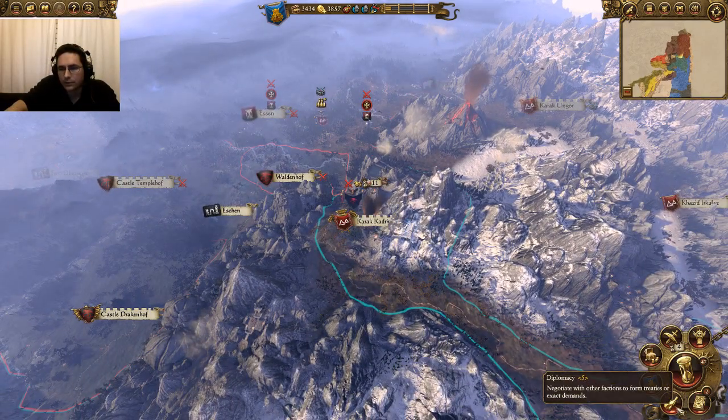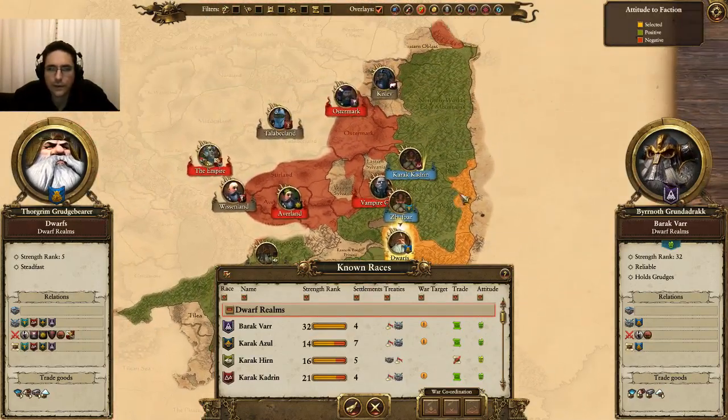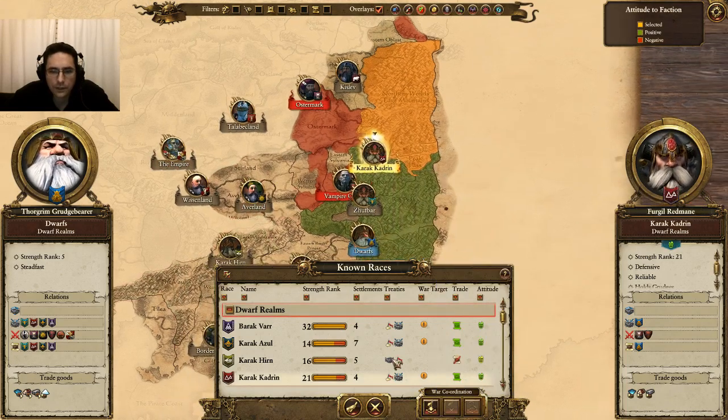So you want to hit Diplomacy in the bottom right. You want to select the group that you want to have join your Confederation. Go ahead and select Karaz Kadrin. Enter into Diplomacy.